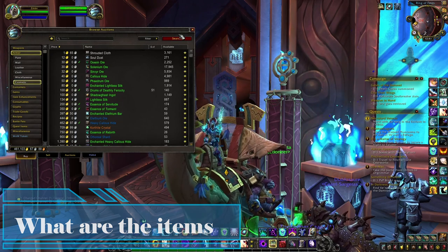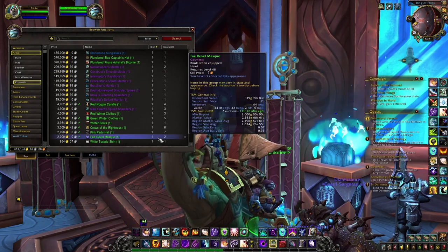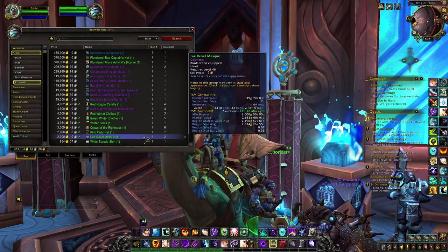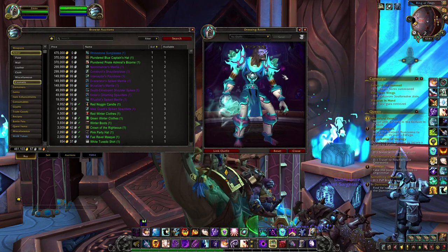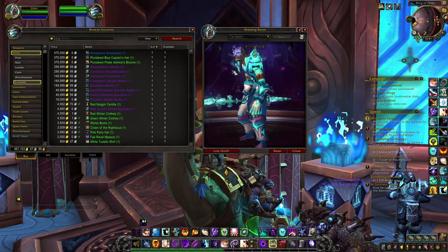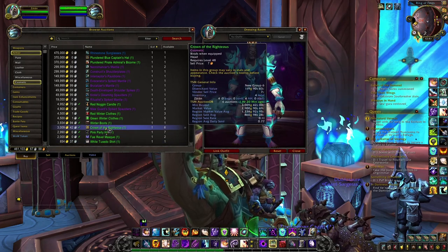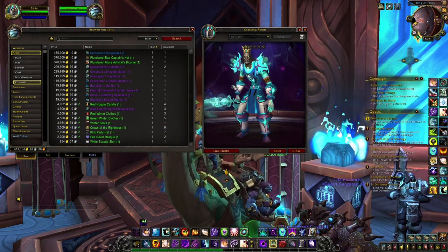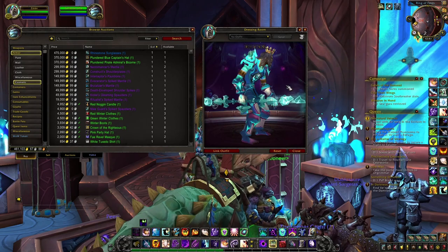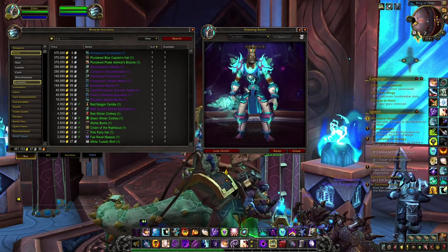These four items are the cosmetic items that you can craft with the different Shadowlands professions. You have four headpieces and these are the items we are interested in today. The first is a mask that you can craft with Inscription — a pretty cool looking mask that a lot of people are using as a transmog. After that you have the Crown of the Righteous that you can craft with Jewel Crafting, which is also a really cool looking helm and another transmog piece that a lot of people are currently using.